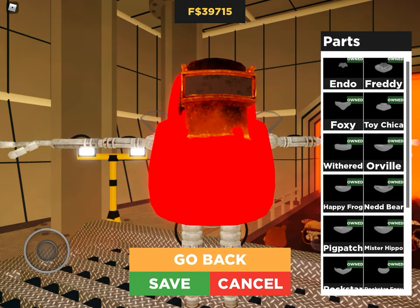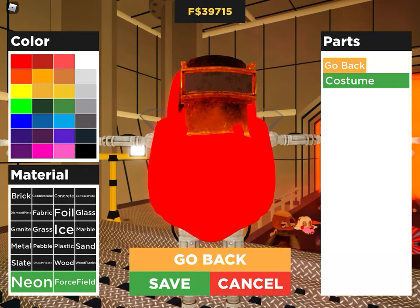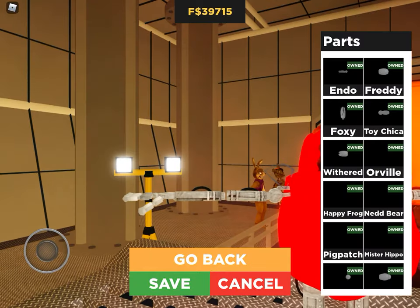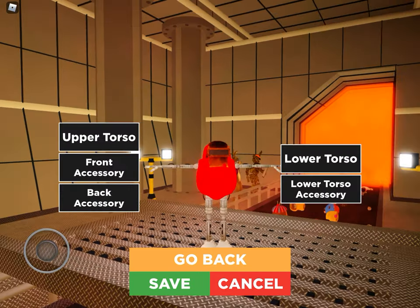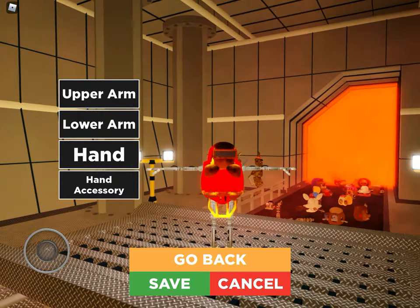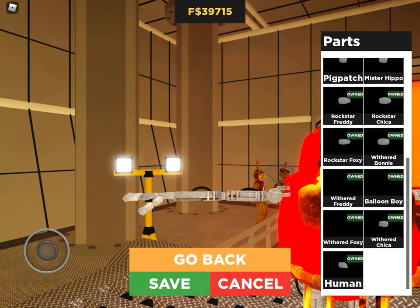For the Lower Torso, you just want to do Freddy, and then make it dark. For the right arm, you can choose to have no arms — if you want no arms, just do all the human ones with dark gray and force field. Also, you have the option to add the gasoline tank; I think it looks pretty good on them. I'm going to be teaching you how to make their hands, because they don't have arms — they only have hands.